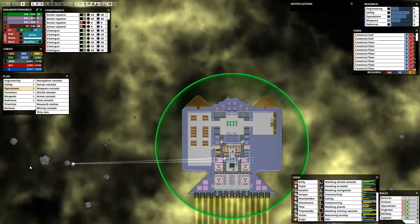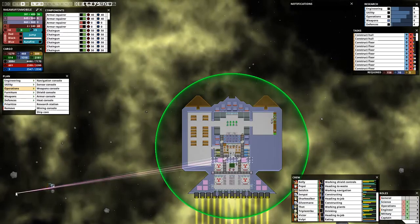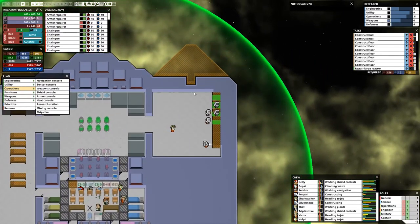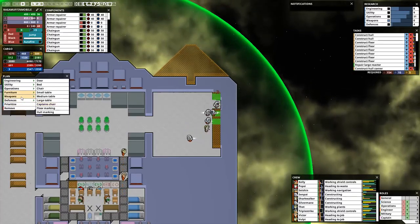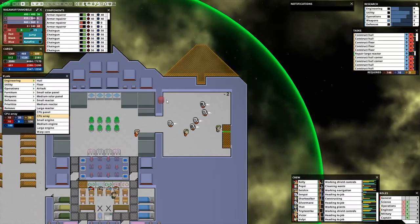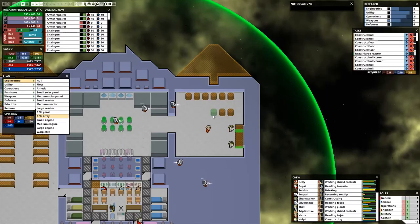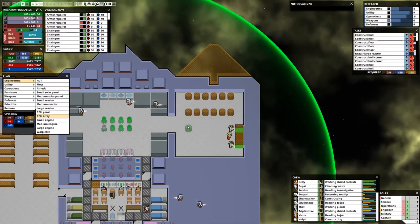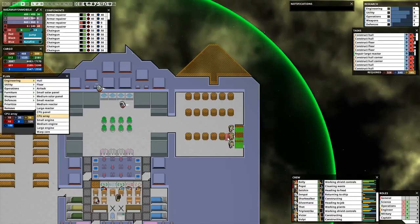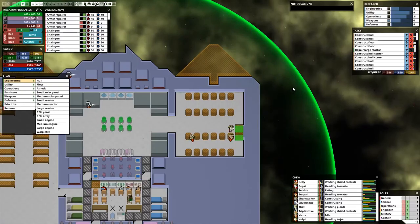The new room is almost done — what's the next step? Next step is to place CPU arrays in there. I'm thinking we're going to deck this sucker out. CPU arrays — they take 10 each. I'm going to do 6 here, and 6 here, and then another 6 here. There's your CPU arrays.